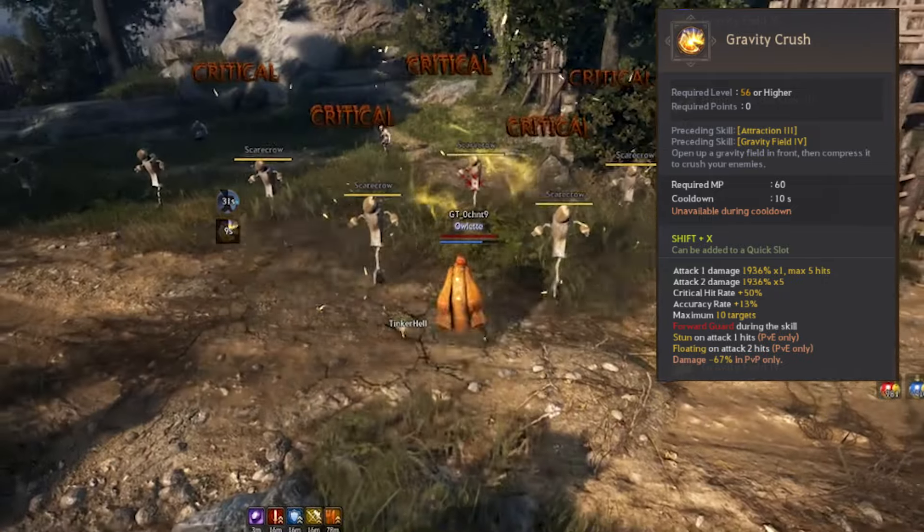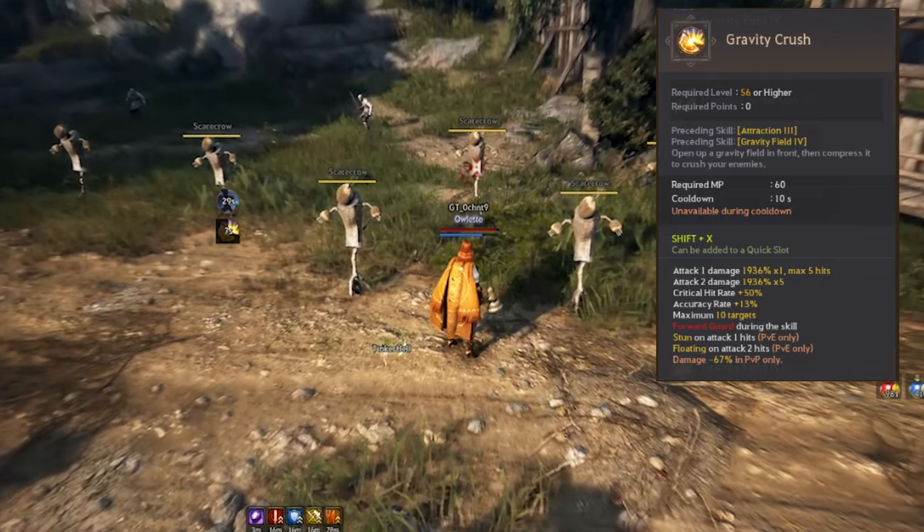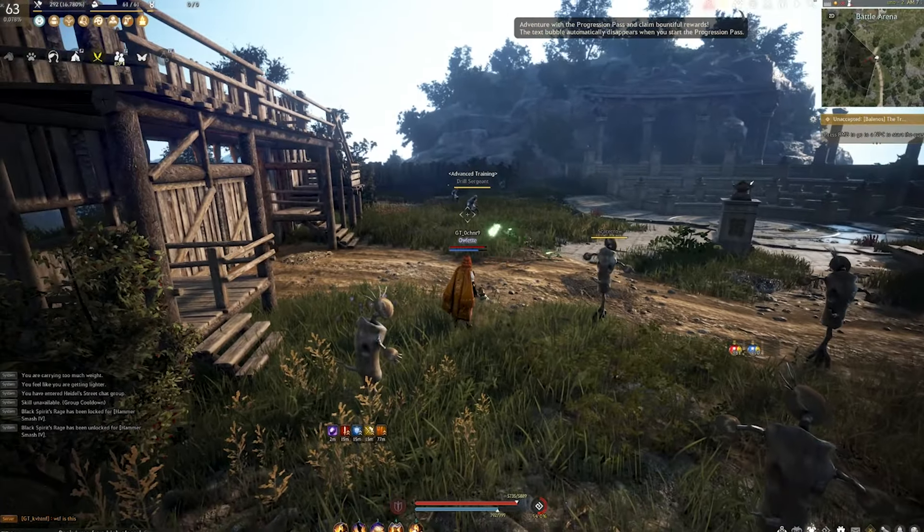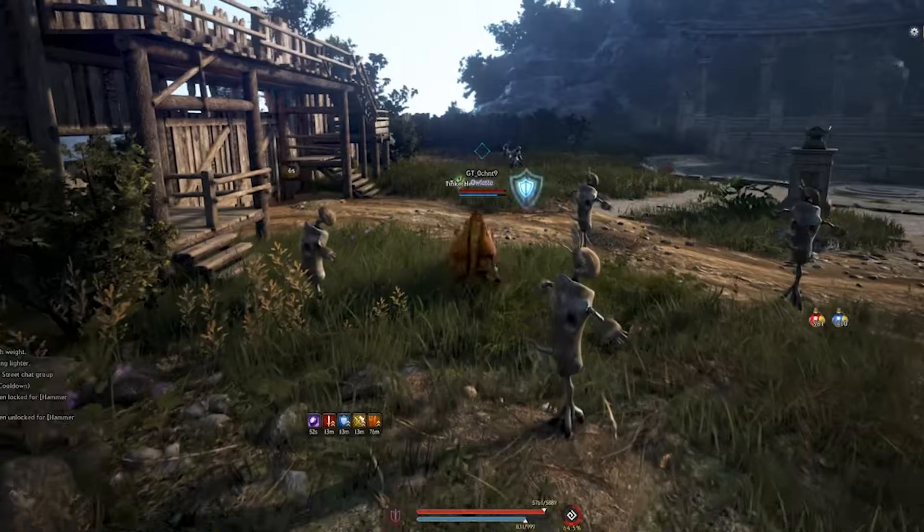So for the first skill, Gravity Crush with Shift X — I don't think the DPS is very good. It's a nice forward guard, but there are other forward guards that she has that we can use instead. So I wouldn't recommend Gravity Crush.